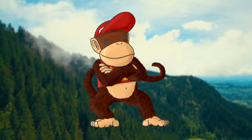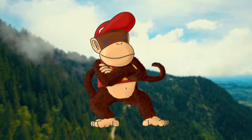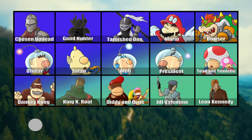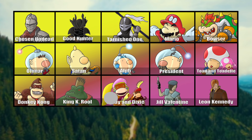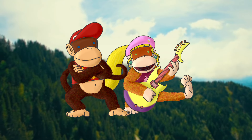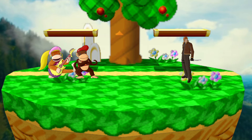Diddy Kong I have updated with a much requested update that you wouldn't expect: I've combined him with Dixie Kong, similar to how they were represented in Donkey Kong Country 2: Diddy's Kong Quest. They work similarly to the Ice Climbers, but you can choose the main Kong you want to control from the character select. The main gimmick would be swapping between the main body Kong using the two shield buttons pressed at the same time.